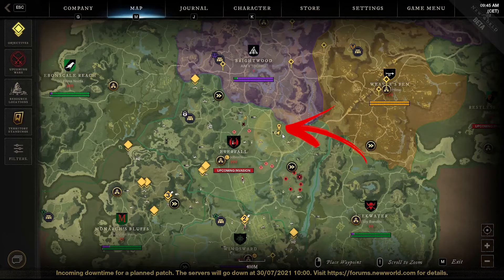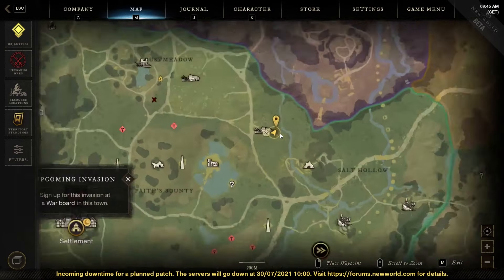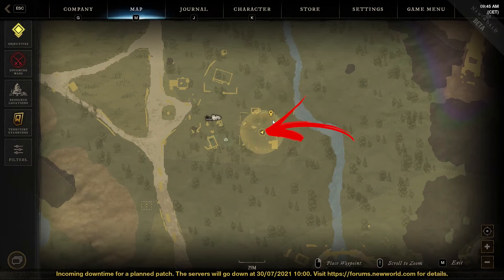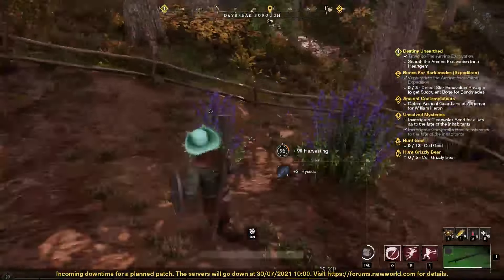The first location is in the top right side of the region. To be precise, you need to find the Daybreak Borough area. On the right side of the location icon you can find a squared area to explore. In its top right corner you can find the first three herbs to harvest.